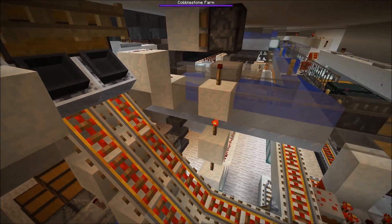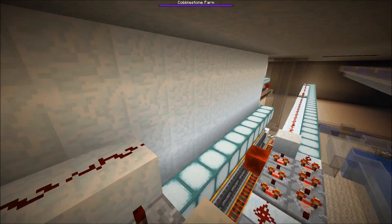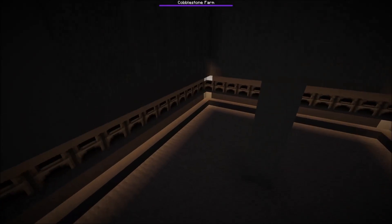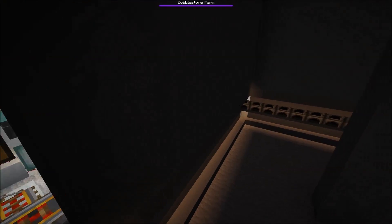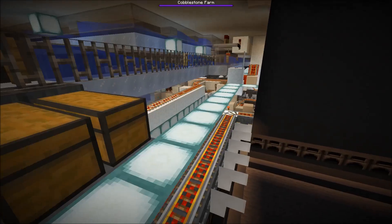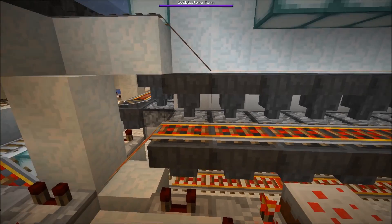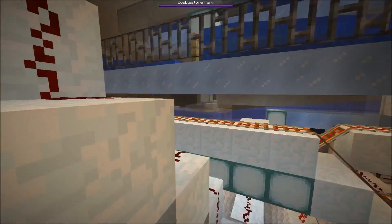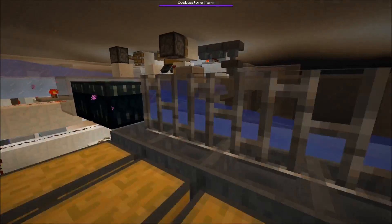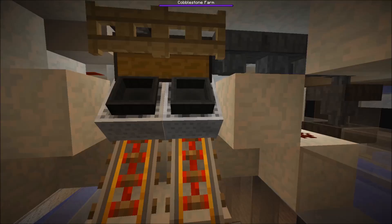We have another 50 furnace array, which is just for smooth stone because we have a little cobble farm below - the wizard is renamed cobblestone farm. Then we have the big furnace array with 150 furnaces. The hoppers in the back fuel those furnaces and the hopper minecarts bring over the charcoal with a threshold system.